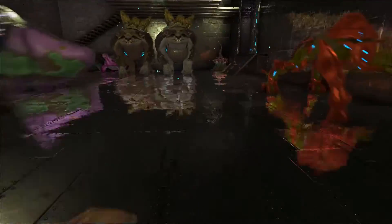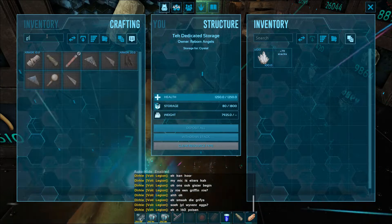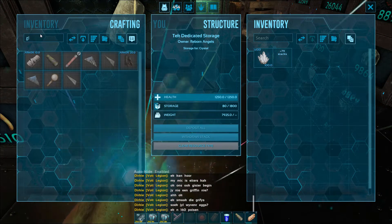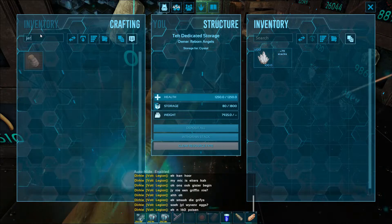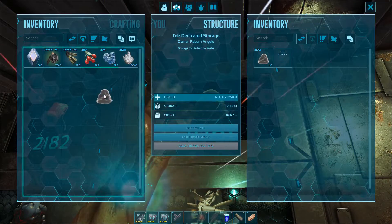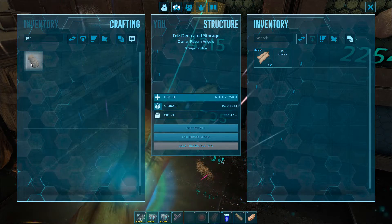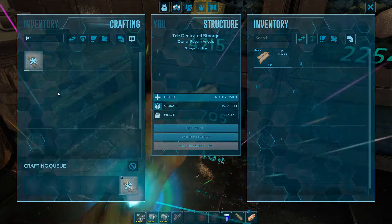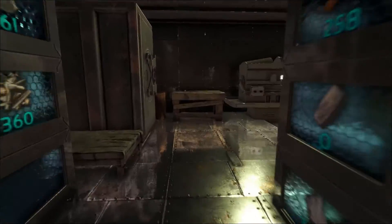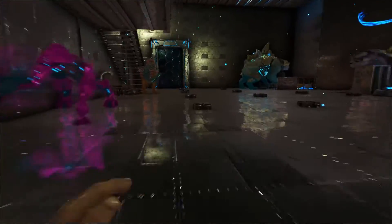Now we need a glass jar. Let's quickly go craft it. You need crystal — let me check, yes I have crystal. It's called 'Jar' — you need hide and cementing paste. I've got some of that here. Let's make two, then go and place them in the barrel as well.